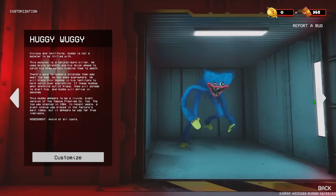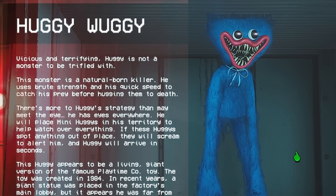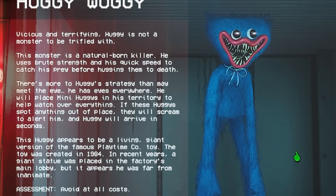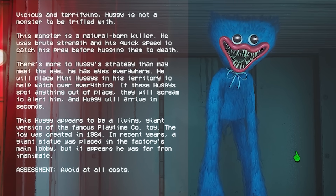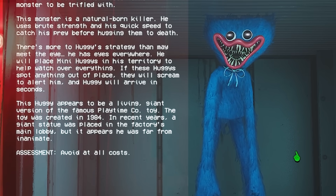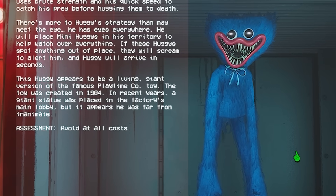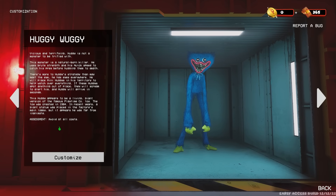Now let's go to Huggy Wuggy. Vicious and terrifying, Huggy is not a monster to be trifled with. This monster is a natural born killer. He uses brute strength and his quick speed to catch his prey before hugging them to death. There's more to Huggy's strategy than may meet the eye — he has eyes everywhere. He will place mini Huggies in his territory to help watch over everything. If these Huggies spot anything out of place, they will scream to alert him, and Huggy will arrive in seconds. This Huggy appears to be a living giant version of the famous Playtime Co. toy. The toy was created in 1984. In recent years, a giant statue was placed in the factory's main lobby, but it appears he was far from inanimate. Assessment: avoid at all costs. So that's Huggy's backstory — actually learning a bit more about these toys.